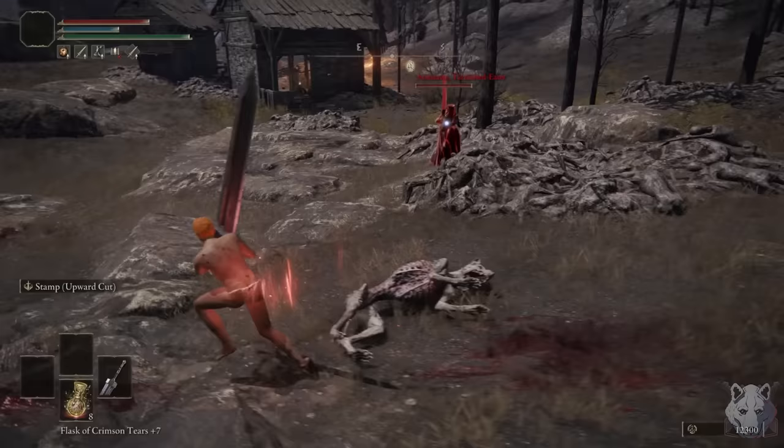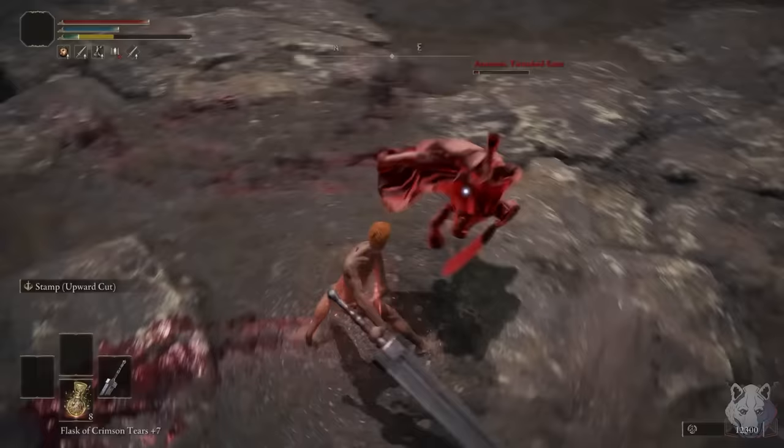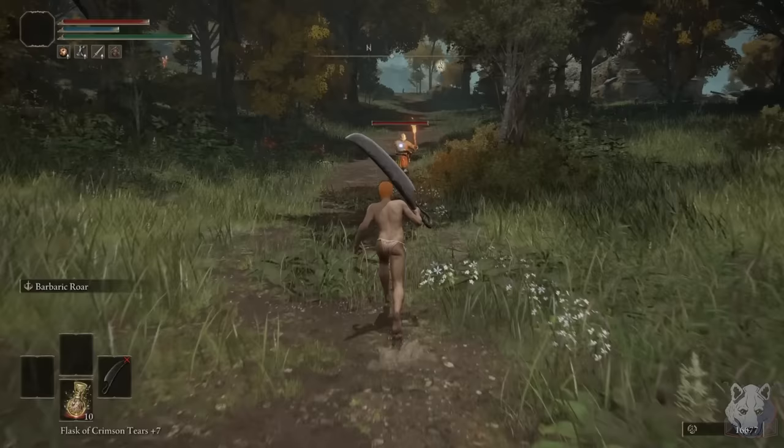After some back and forth with Millicent and Gowry, I get the Prosthesis-Wearer's Heirloom, then it's off to Mount Gelmir to fight my sword for my sword — that makes more sense if you're familiar with the series, trust me. Anyway, Anastasia goes down and drops the Butchering Knife. This weapon has a hefty 20 dex requirement, which is why I needed both Radagon's Soreseal and the Prosthesis-Wearer's Heirloom.